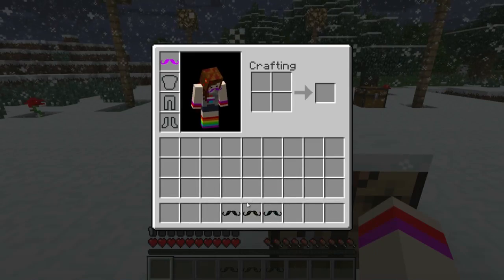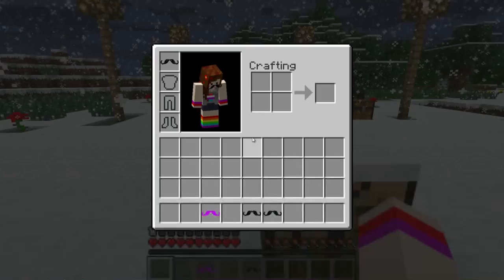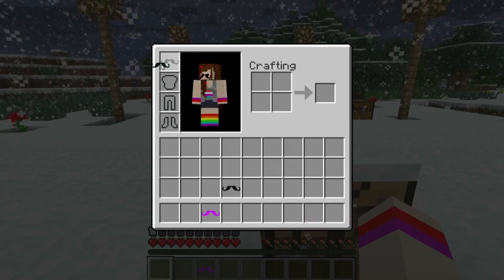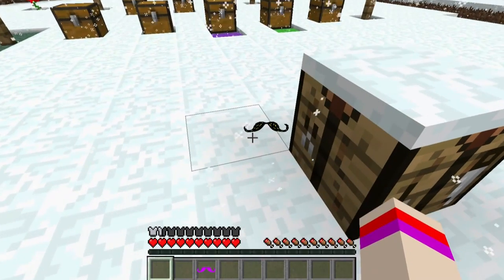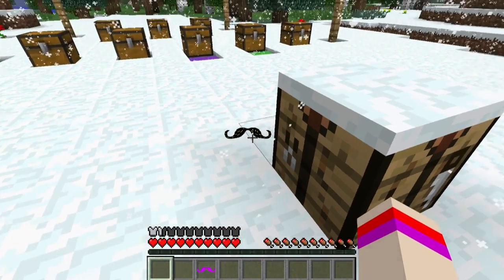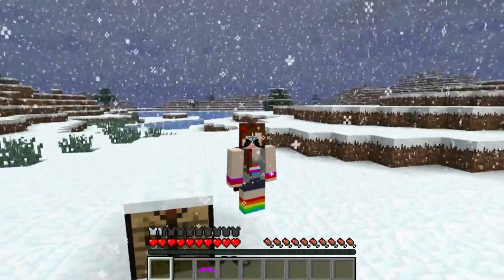You'll see it goes from — I think the iron one gives us one full armor point. The gold is the same as the iron. And the diamond gives us one and a half. If we take a look at the diamond mustache, it looks like it's covered in sprinkles — like I just ate a donut and have leftover sprinkles in my mustache.